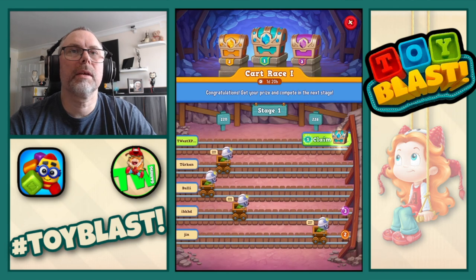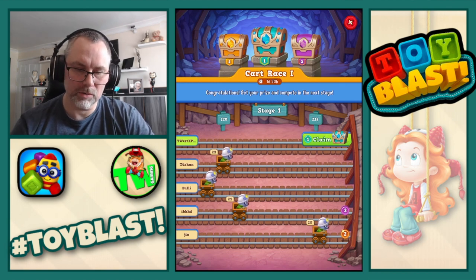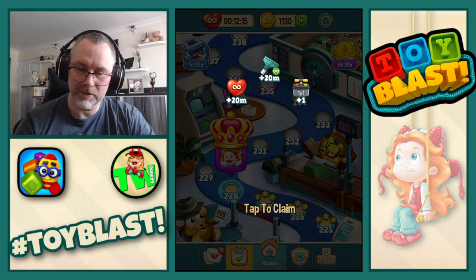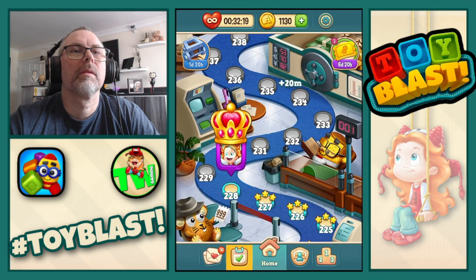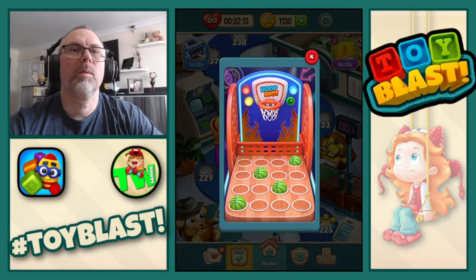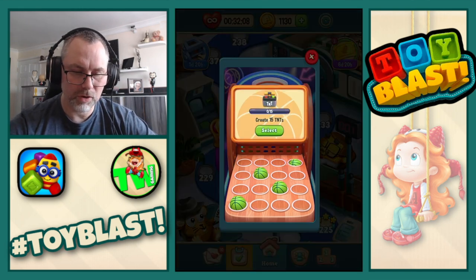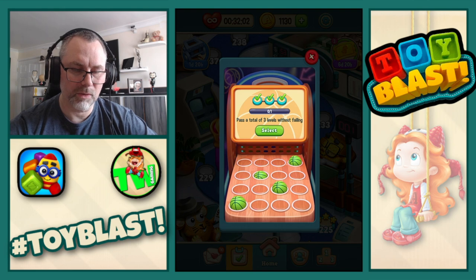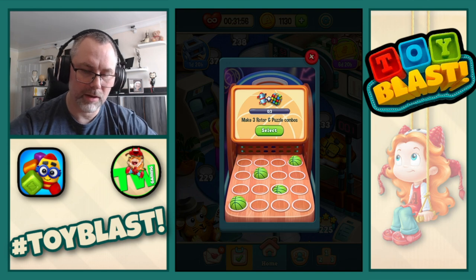We've completed the kart race part 1, or level 1, so we claim our chest. We get 20 minutes of unlimited lives, 20 minutes of unlimited hoovers, and a TNT. We won't do the second level, but we will complete the blue basketball and now move on to the green. Create 15 TNTs, pass a total of 3 levels without failing, make 3 rotor and rotor combos.